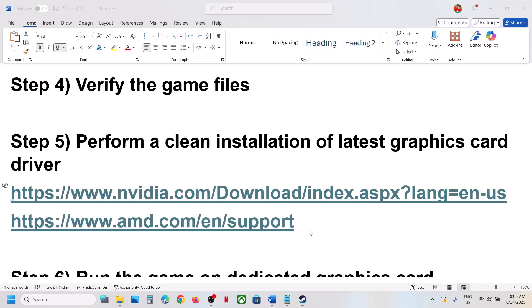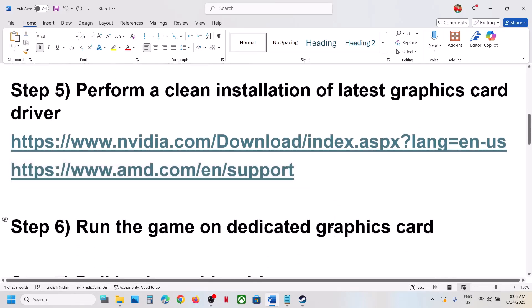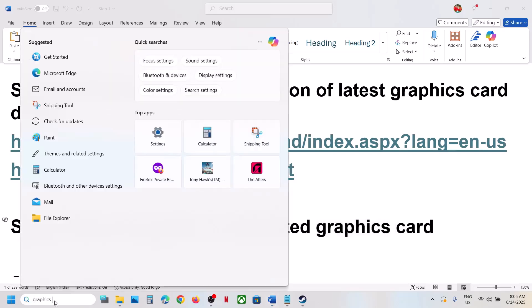For AMD card users: first uninstall the current graphics card driver, restart your computer, then go to the AMD website, select your graphics card, install the latest driver, restart your computer, and then launch the game.